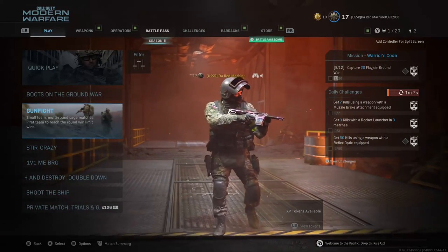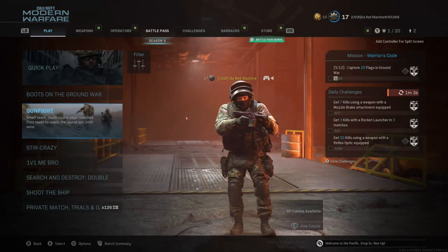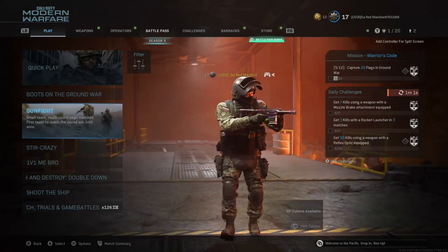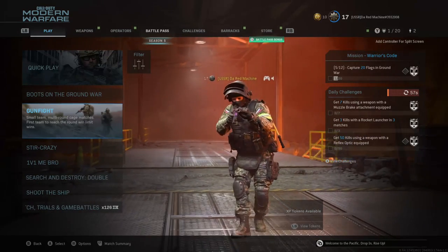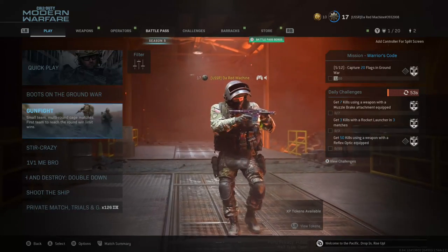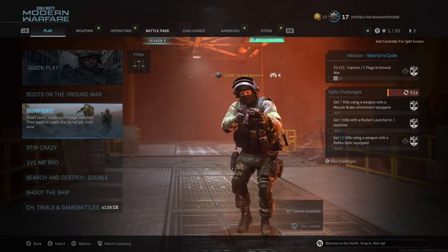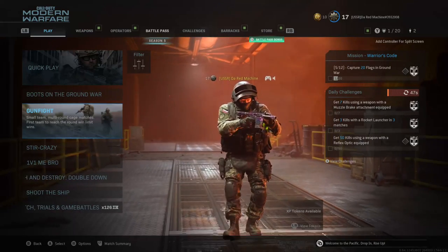Hey, what's going on guys? Red Machine back with the video. Welcome back to another Call of Duty Modern Warfare 2019 class setup. This is episode 33, and there's like 62 weapons in this game, so we're about halfway to completing all the game class setups.